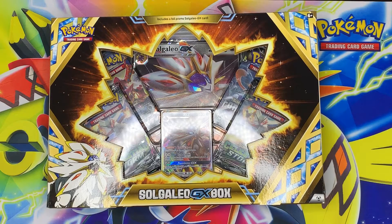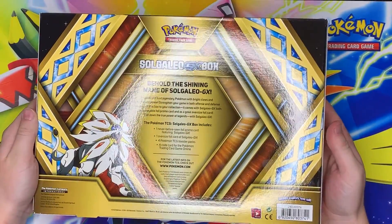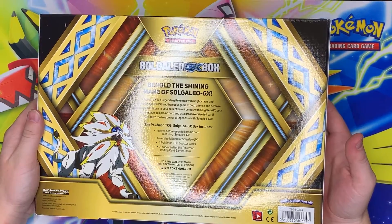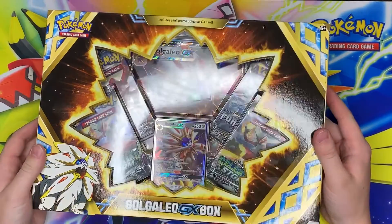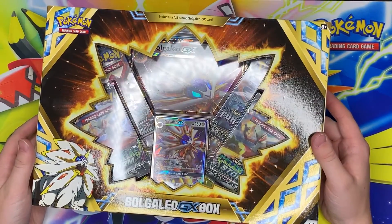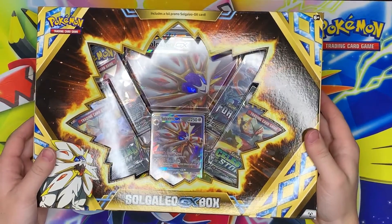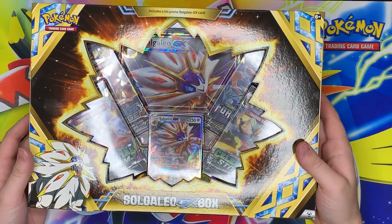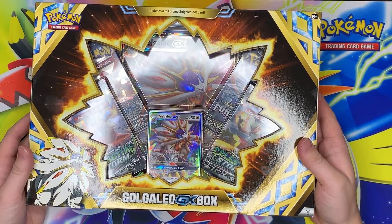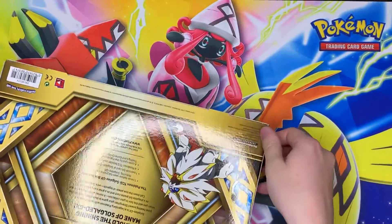Welcome back to Johto Trainer TV! Today we're opening up this awesome Solgaleo GX box. This is not your normal Solgaleo GX — not the promo one from Sun and Moon. This is a different one with different attacks and a great ability which says your Pokemon in play have no weakness. All it takes for its attacks is double colorless energy, so this is a really playable card. It was totally sold out on TCG Player and it's like a $12 competitive card.